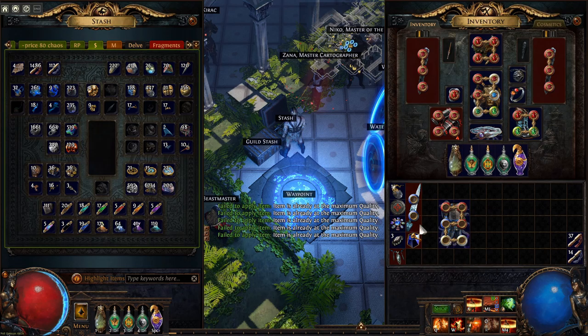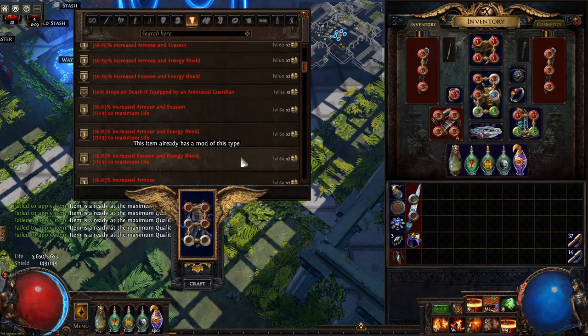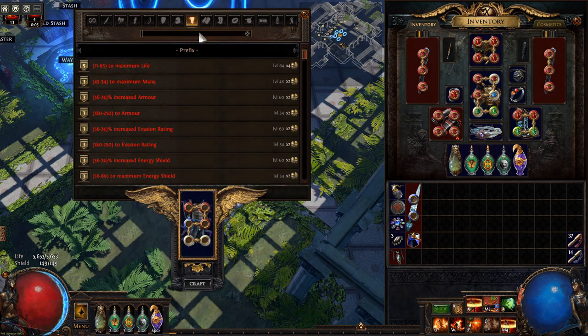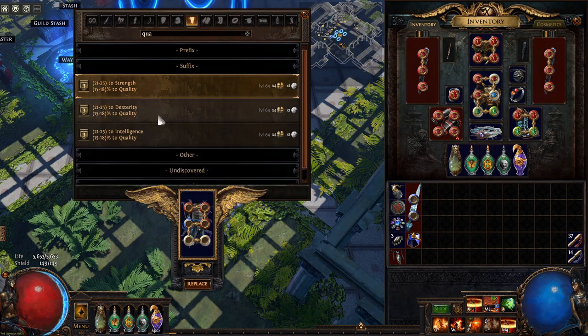You can get additional quality by going to the bench. If your item happens to have an open suffix, you search for quality and then you can craft either strength quality, dex quality, or intelligence quality. These recipes you get by unveiling armors in syndicate encounters, so get one of these if you have an open suffix.